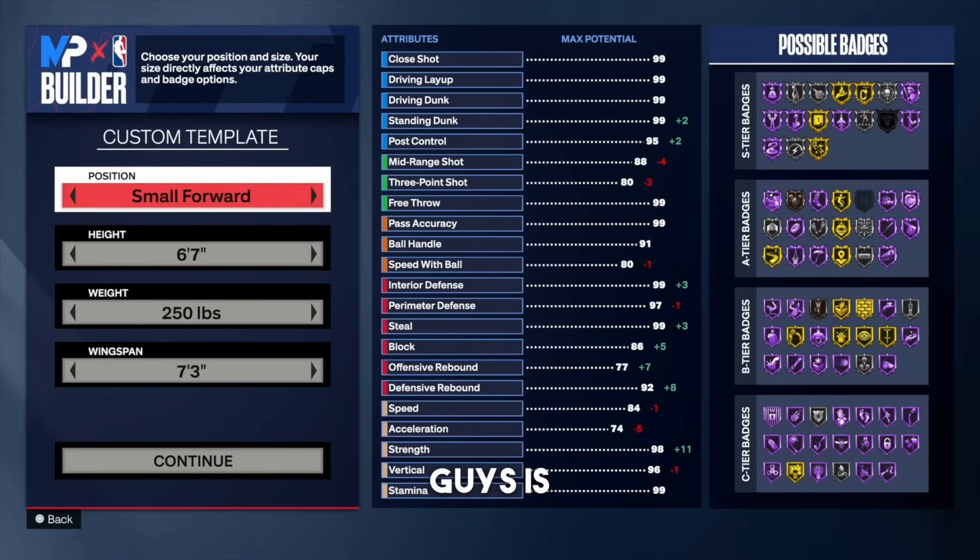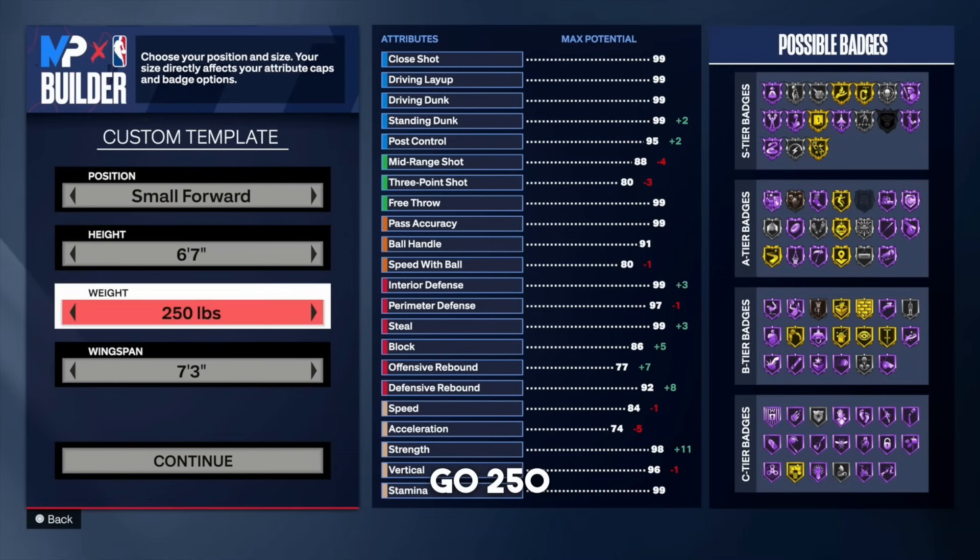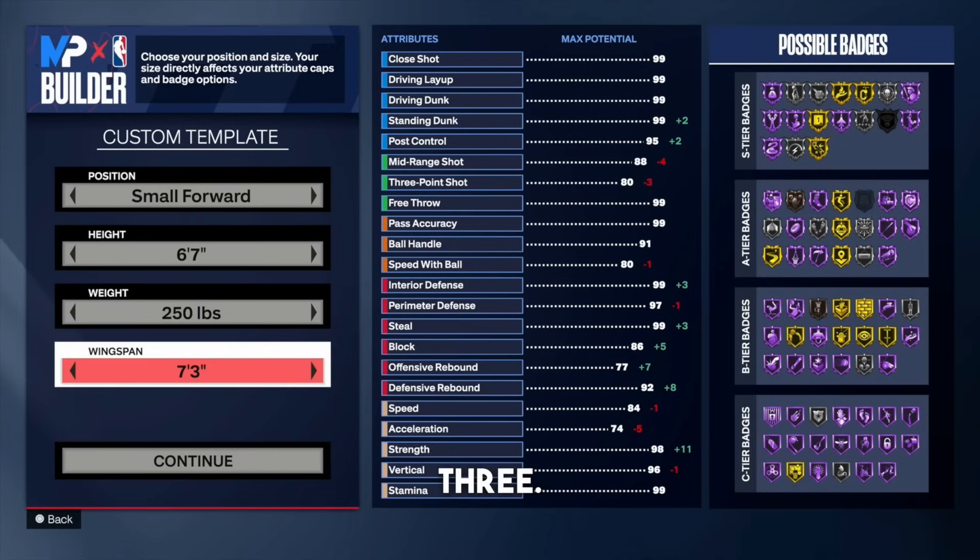This next build I'm going to show you guys is my current build that I'm using. I'm mainly a 1v1 player, so this build is mainly for 1v1, but you can also switch it up with pass accuracy and flip this build around the way you want it. For the position, go small forward. The height goes 6'7". For the weight, go 250 pounds — at 250 pounds you get burly body type and ISOing on this build looks absolutely hilarious. For the wingspan, go 7'3". The reason we go 7'3" is mainly so I get that 88 mid-range and unlock gold green machine.